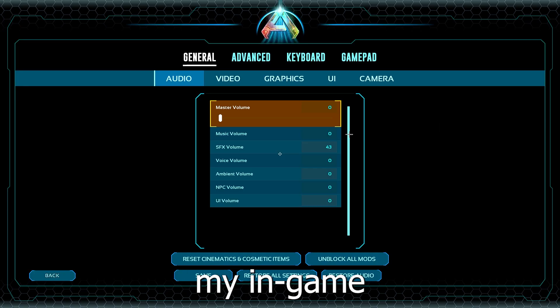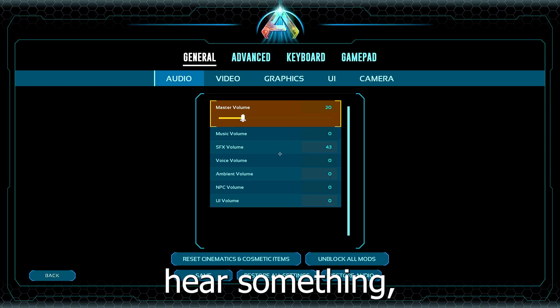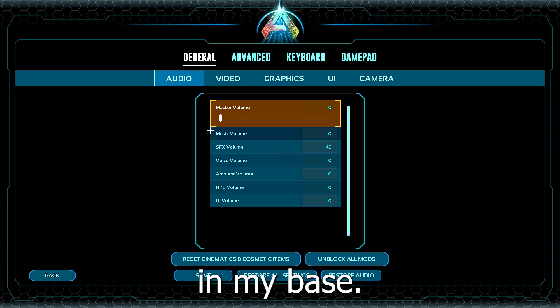So let's go over my in-game settings. I just have all audio on zero except one, and if I want to hear something then I'll put the audio up. But normally I just play without audio in my base.